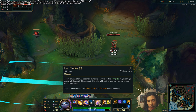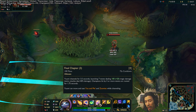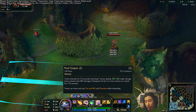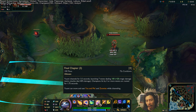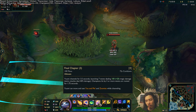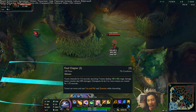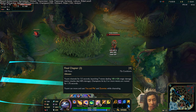Last we have the ult. Yuumi channels for 3.5 seconds, launching 7 waves dealing at max rank 100 damage plus a 0.2 AP ratio in magic damage per wave, but extra missiles deal 40% less damage. So it's a 0.2 AP ratio on the initial hit and 40% less on every subsequent hit. If you want to figure out the exact math on the total AP ratio if you land everything, feel free to do that yourself.